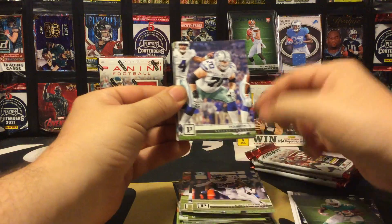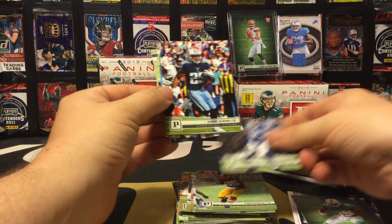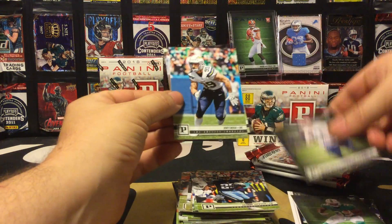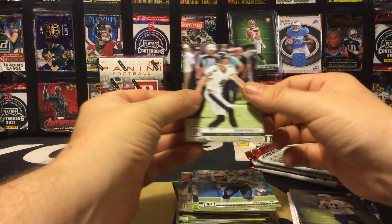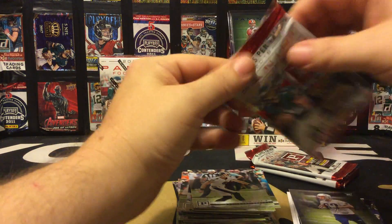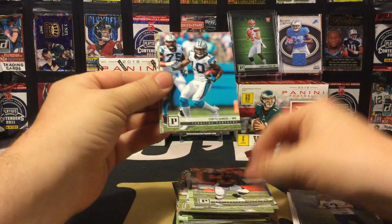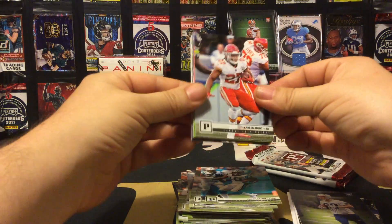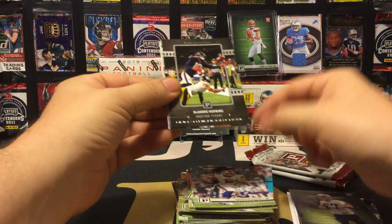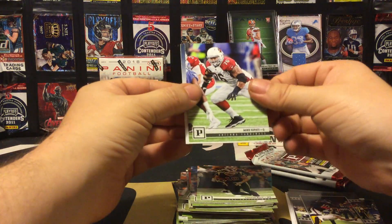Sterling Shepard, Zach Martin, Vernon Davis, Jacoby Brissett, Adoree' Jackson — we have a Ryan Izzo rookie card, Joey Bosa, Justin Tucker. Three packs to go: Jeremy Hill, Curtis Samuel, Kareem Hunt, Myles Garrett, Nathan Peterman — DeAndre Hopkins human highlight reel insert, Cooper Kupp, Mike...